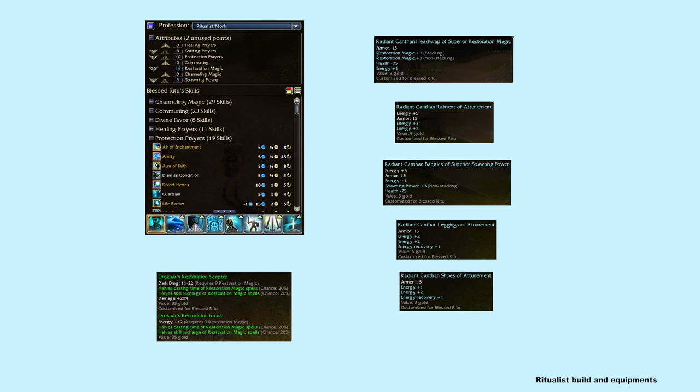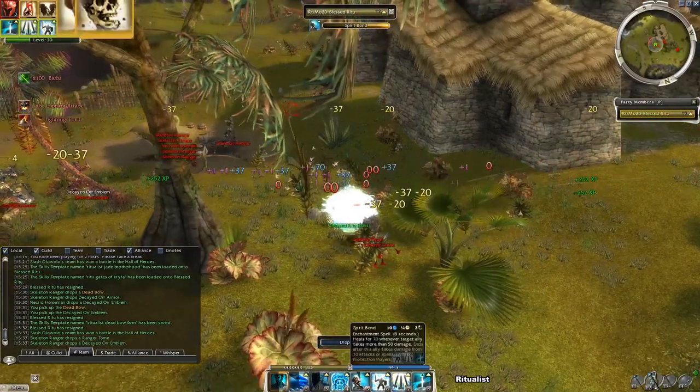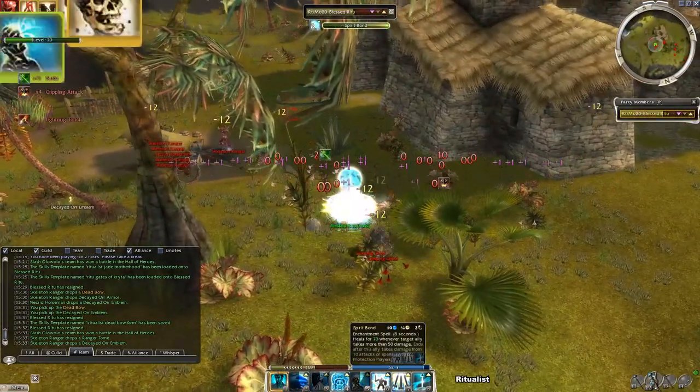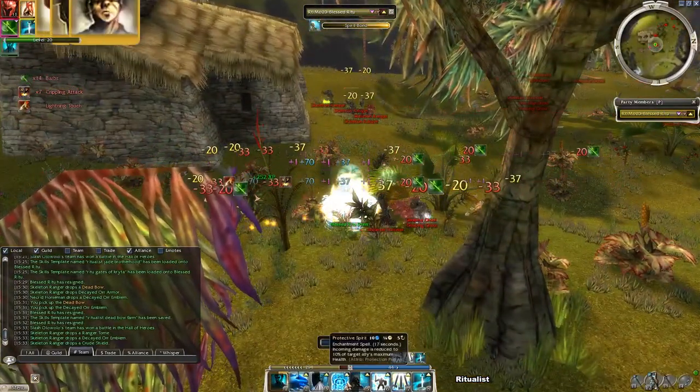Last but not least, here is my ritualist. I really love this Vengeful Was Khanhei build — it's one of my favourites. Killing all three groups might be difficult at first, but with some practice, quick reflexes, and good timing you can do that as well.